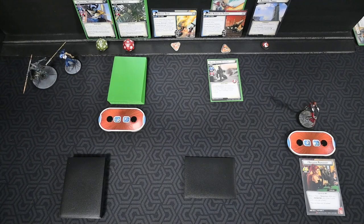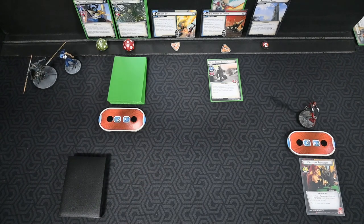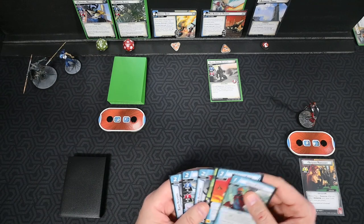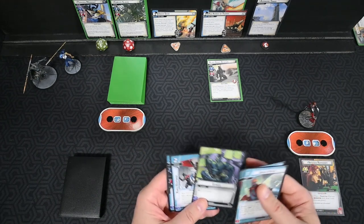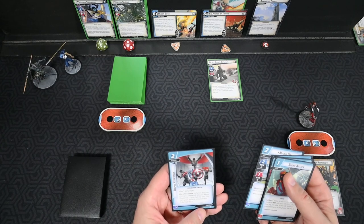We're back and ready to go. You may notice at the end of our intro, the kitten made an appearance and tried to eat Black Widow — she may try and jump up here again. Our starting six cards are: Sneak Attack, Command Team, Genius, Rapid Response, Maria Hill, and another Rapid Response.